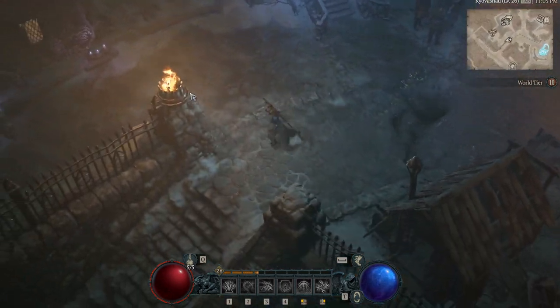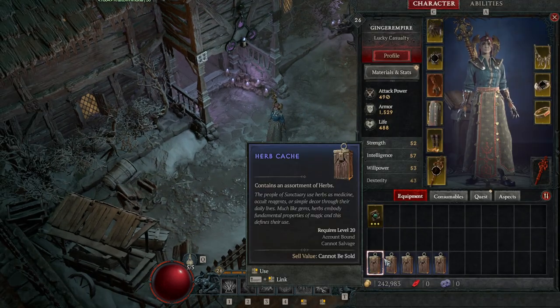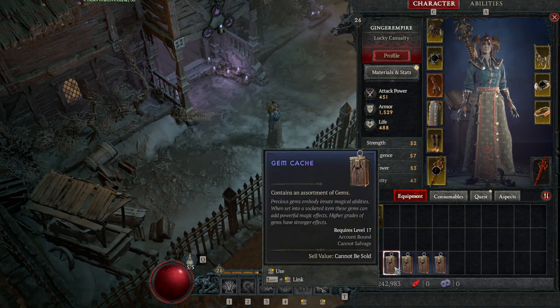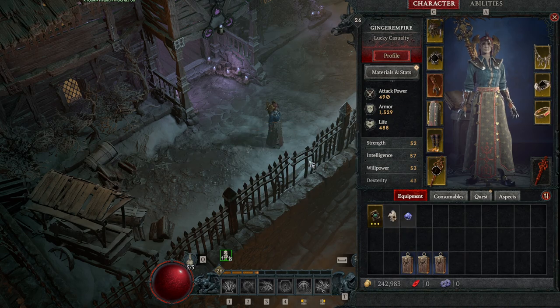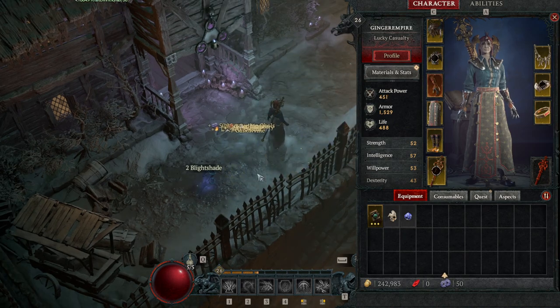Welcome back to a little more Diablo 4. Let's talk about these caches — you simply right-click to loot them. You get these from doing side quests, exploring, etc. As you get them, make sure you're right-clicking and opening them to get all the loot possible. This one gave us a bunch of orbs — very nice.